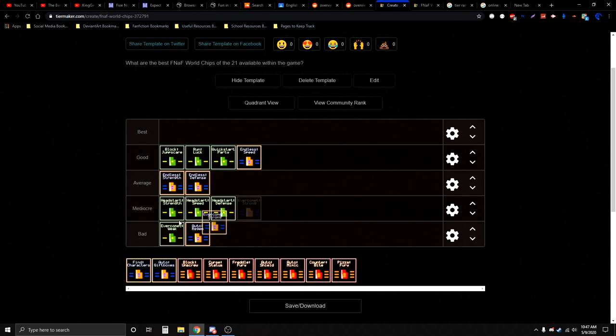Evercomic Strong is mediocre. Yes, it's better than Evercomic Weak — it does have better damage output and comes more often — but it's still not really that much of a good chip at all.